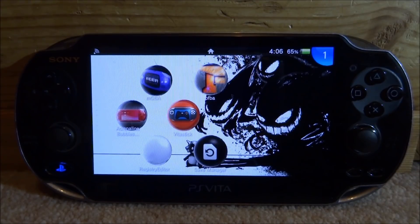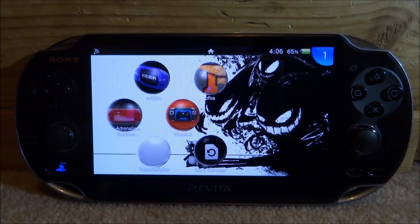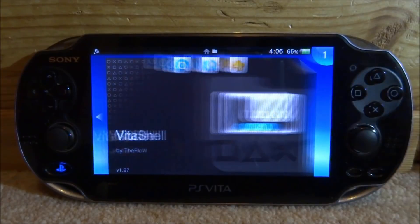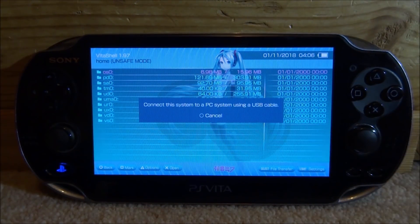To get this working, you'll need to have the Portable Final Burn Alpha emulator — I will leave a link to that video in the description so you guys can install it. Before that, get your PS Vita, open up VitaShell, and once VitaShell loads press Select to connect your PS Vita to your PC.